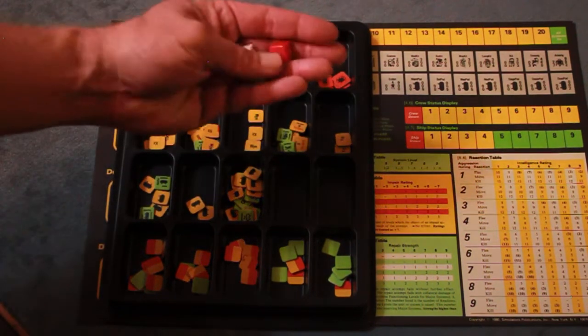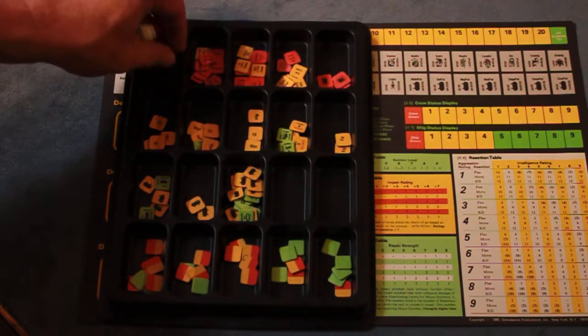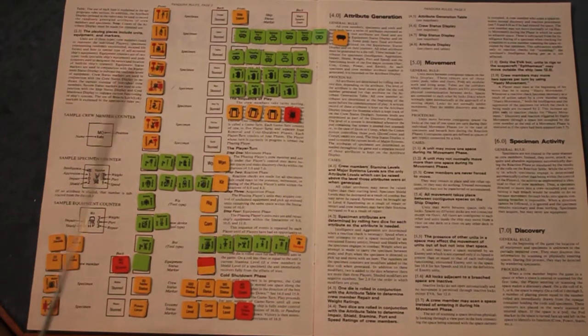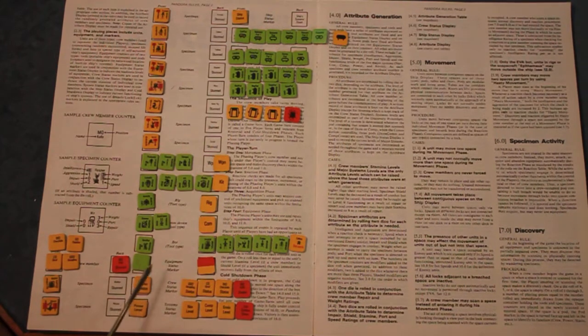There are a couple nice, bigger SPI dice. 100 counters total in the trays. Here are the unique counters laid out — almost all are unique except the equipment status markers, which are green or red/yellow. There are several of those. Then you have crew members, specimens, and equipment.